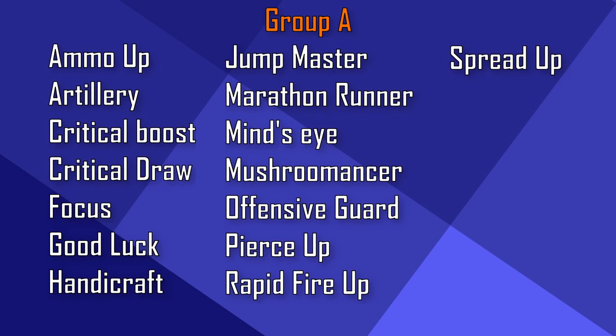In group A, you will find Ammo Up, Artillery, Critical Boost, Critical Draw, Focus, Good Luck, Handicraft, Jumpmaster, Marathon Runner, Mind's Eye, Mesh Romancer, Offensive Guard, Pierce Up, Rapid Fire Up and Spread Up. If you got one of those, it may be a good idea to keep them.